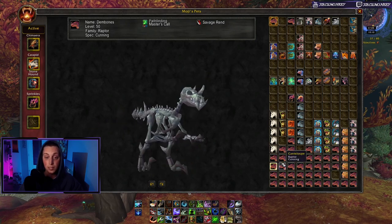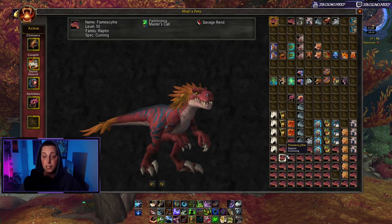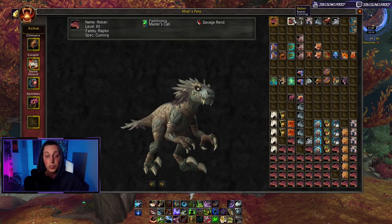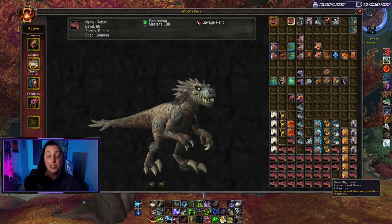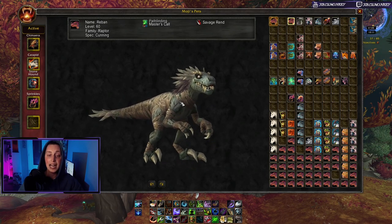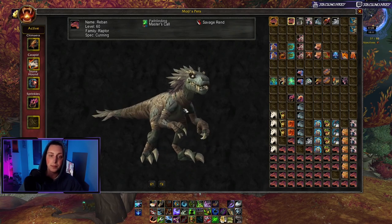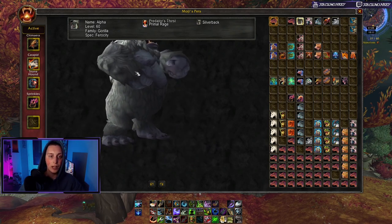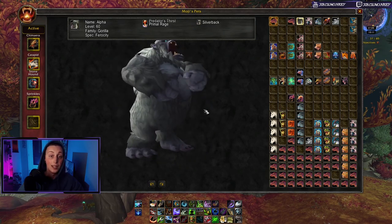I have a hard time recommending a specific raptor because they all look so cool. I'm personally partial to the undead Ravasaur, which comes out of the King's Rest dungeon — a one-of-a-kind pet. I highly recommend picking him up.